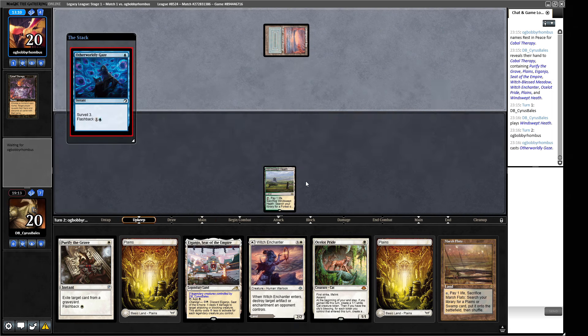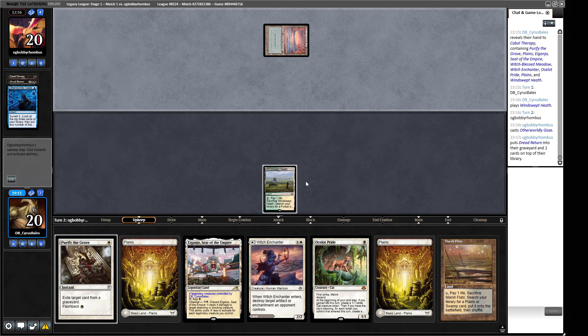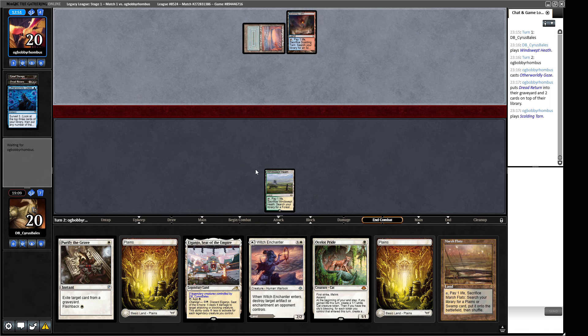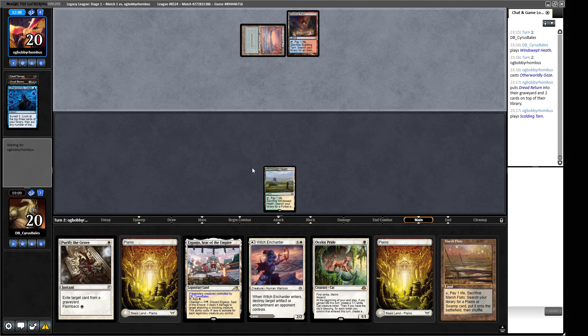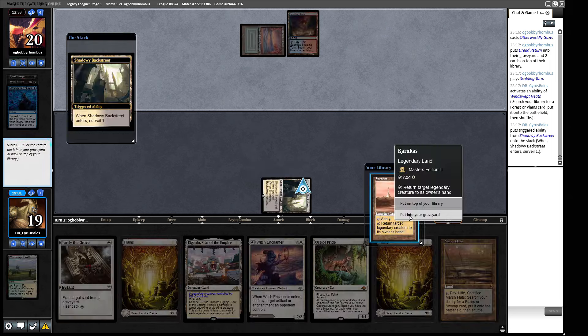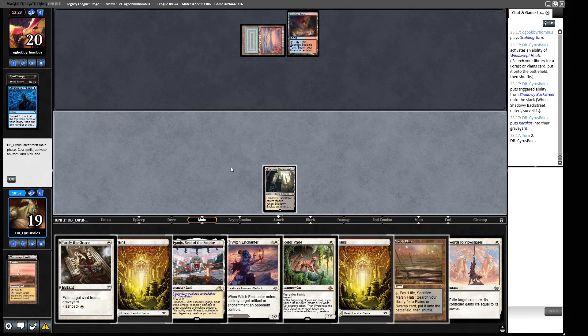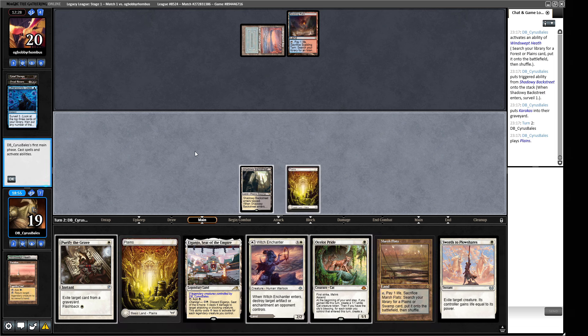I think it's the Heath. Now we've drawn a second fetch land. Otherworldly Gaze in the upkeep - put in one dredger, we can Purify it and slow their roll. No dredger, so we don't need to do that. They kept one or two of the cards on top. Now we can get ourselves a Surveil land and inch ourselves slightly closer towards a Rest in Peace perhaps. A Karakas - that is not all we require. The Cyto just coming in usually does enough damage on its own. So we can hold up double Purify the Grave here.